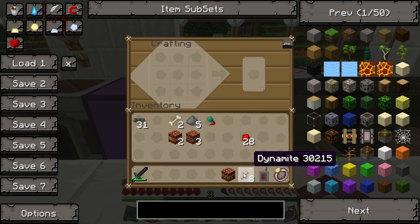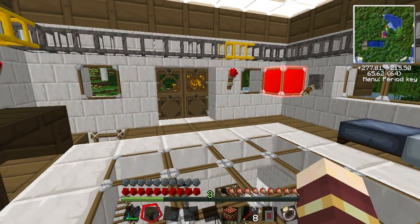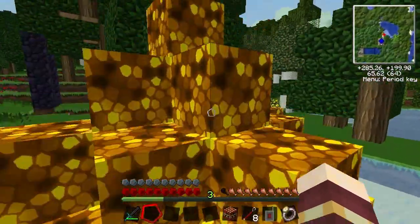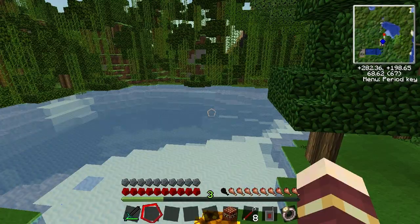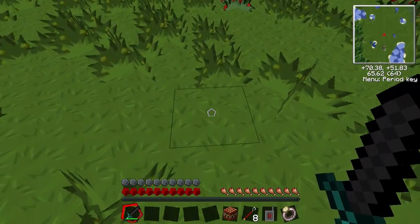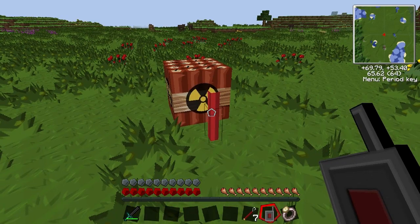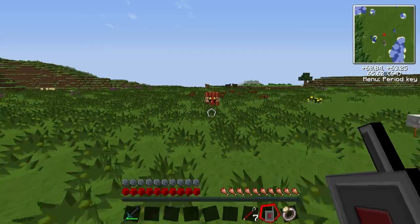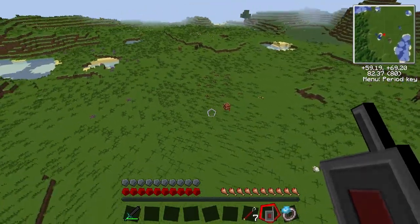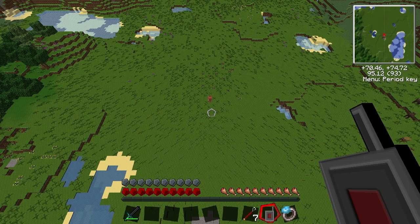I recommend backing up your world because this can make a hell of a mess. I'm going to go and find somewhere safely to do this, out of the way of my house. I'm backing up a save. Okay guys, I found an area that's really far away - literally this will never affect my house. So place the nuke, put dynamite down. Now this remote - if you click right-click now it won't go off, but you need to click in the air. We've got our Rending Gale so we can fly around.